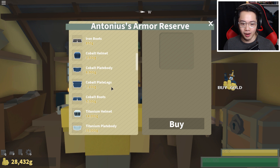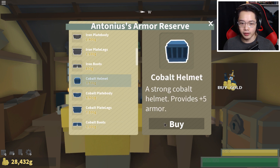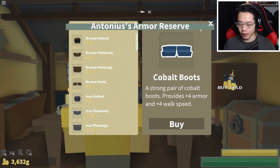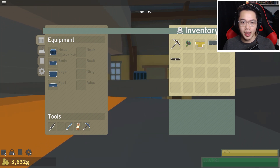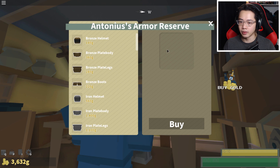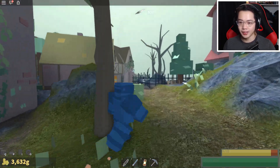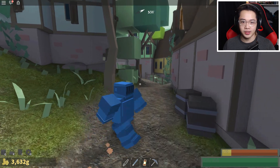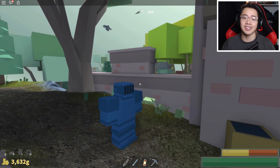All right guys, what should we buy? I think we should get all cobalt stuff right now until we get more money — all cobalt, and then we can get gold and platinum and all that stuff later. Equip, equip, equip, equip. How about neck, back, ring, and miscellaneous? You don't sell any of that stuff? You're useless to me now. Oh yeah, I look like a real fighter now — with the sword that matches! I'm hoping they really keep updating this game because it's actually pretty cool. If they add quests and things like that it would make the game so much better. Hope you guys enjoyed this gameplay — if you did, make sure to hit that like, and I will see you guys next time. Much love.